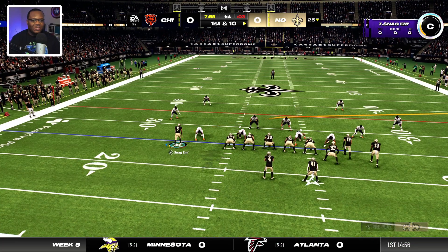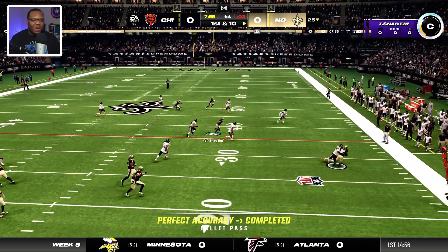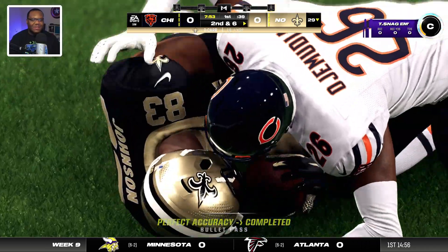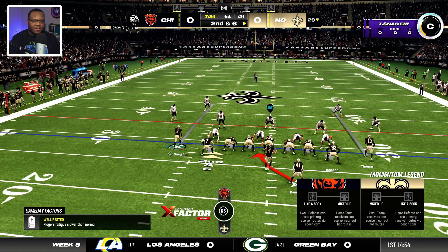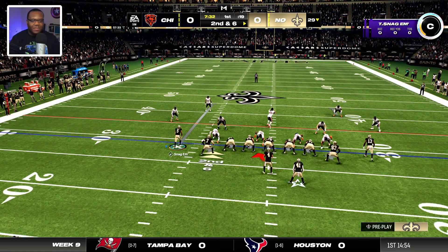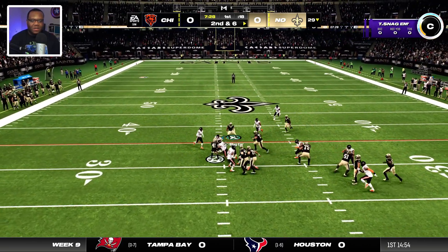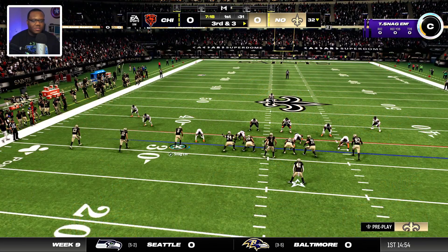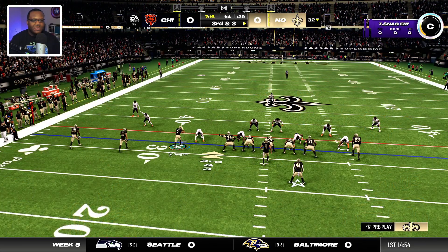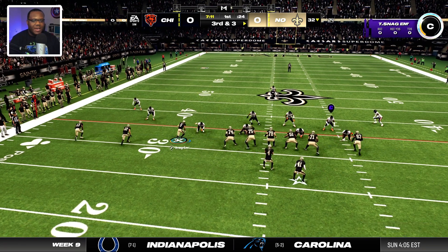We decided to take it back to a classic Saints look - black with the gold pants. We got some play action first play of the game and Jawan Johnson is getting busy early for us as the primary target. Let's be aggressive. I like this color combination. Kamara's breaking free a little bit - I didn't want to get a block in the back. Let's go trips to one side, it's third down, let's go verticals.